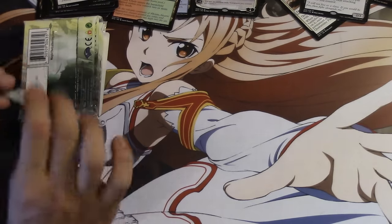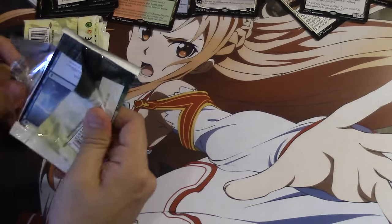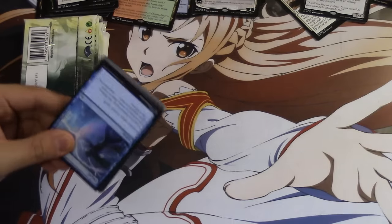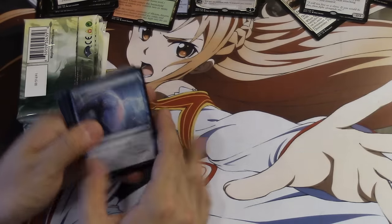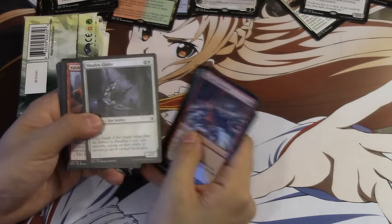We have a playset of Gideons. We need one more Drainer — we're close to a playset. We don't have any other planeswalkers though. Oh wait, we have an Ob and we have two Quras, but I shouldn't say that because maybe you didn't see the box openings.